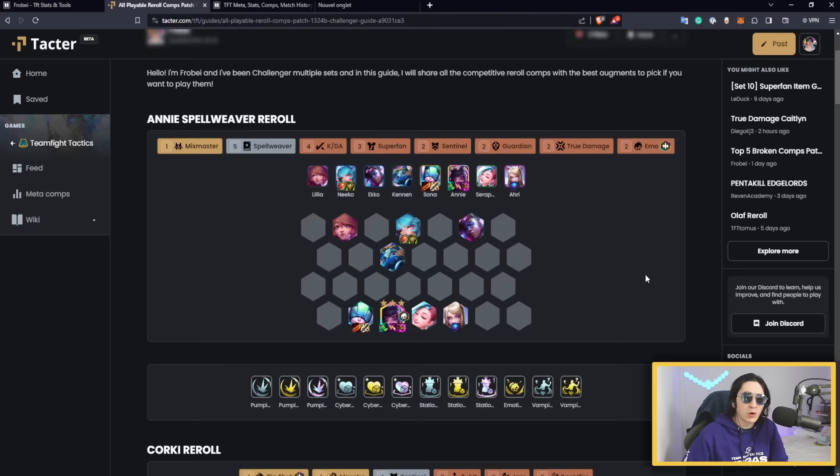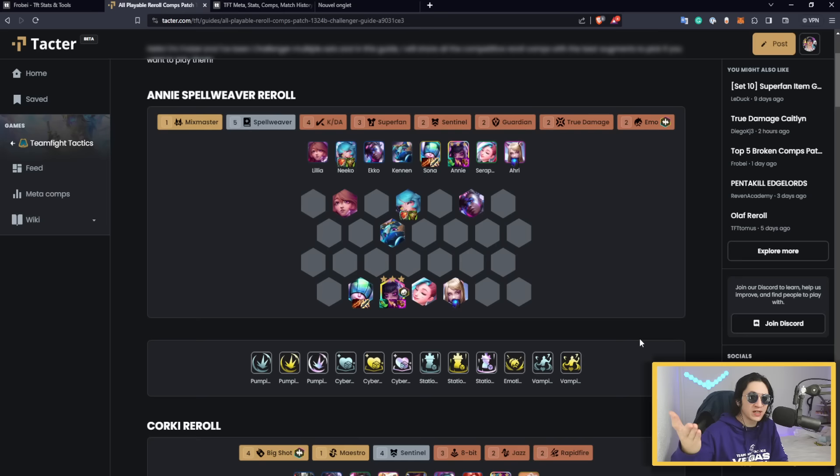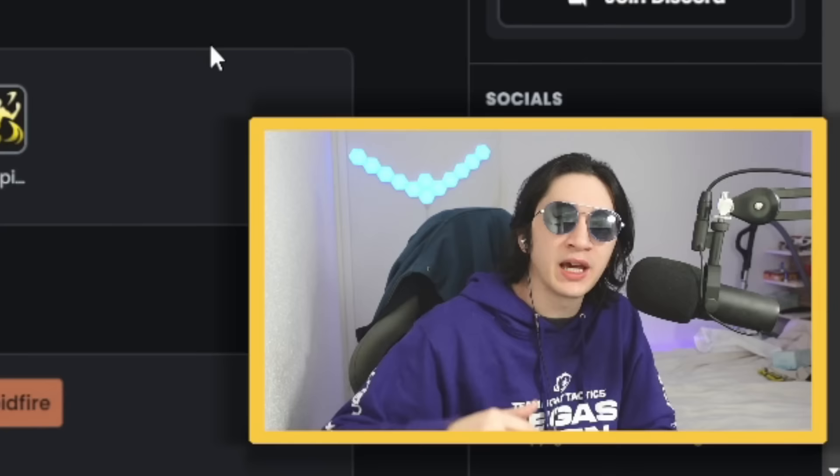Today I want to help you master re-roll strategies so you have a lot of tools at your disposal. As usual I'm going to use Tactor, a website where I wrote this cheat sheet with all 10 comps and the best augments according to data. In case you don't want to rewatch the video while in-game, you can go to Tactor — it's completely free, the link is in the description. Tactor is also the sponsor of this channel.